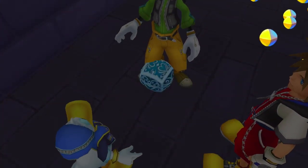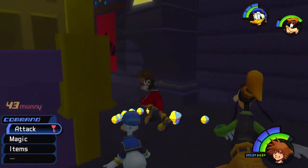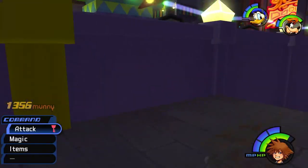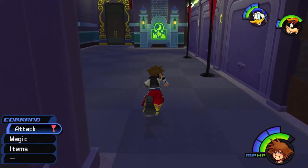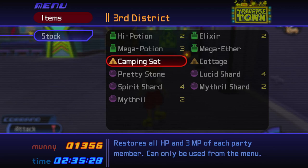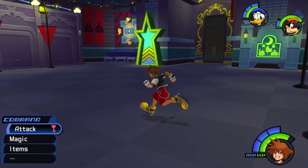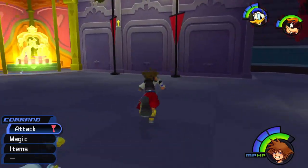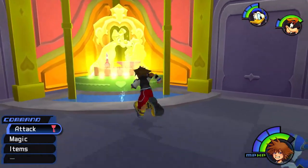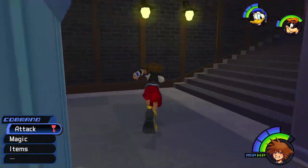This one has some more money and some stuff — Camping Set. What does the Camping Set do? I'm pretty sure I've never used one in the entirety of playing these games. It restores all HP and 3 MP of each party member, but can only be used from the menu. Well, that's why I never use it — never useful. Got a nice Lady and the Tramp reference right there; they never show up but it's cool that they have a little reference.